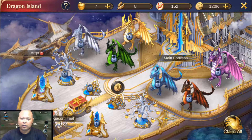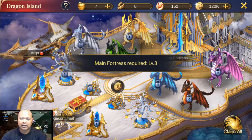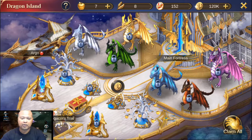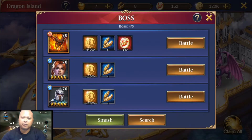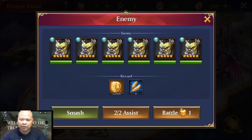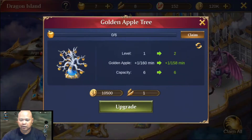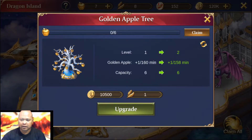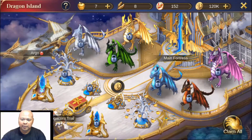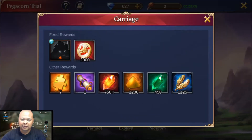Over here we have Dragon Island — once you level up your main fortress, level three will unlock specific dragons that give you buffs like more attack towards humans, priests, and so on. You also have boss battles. It consumes an apple, and you have an apple tree that refreshes every 160 minutes. You also get gold which you can speed up, and there's an exploration that's 17 days out.